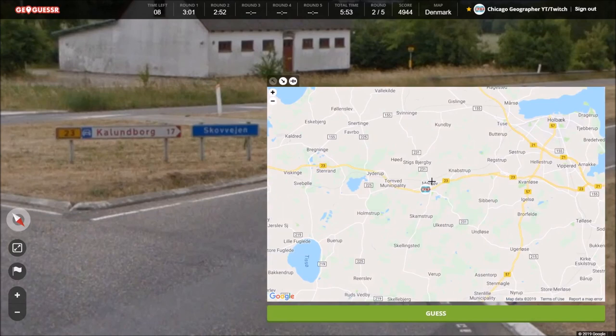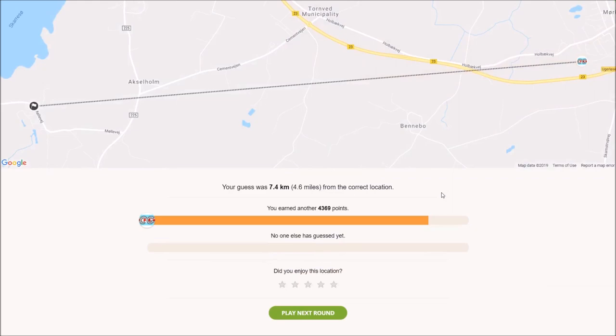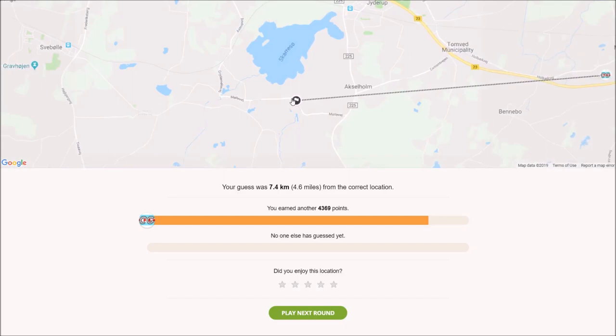Okay, we were close. 43.69 — we were over here. Could have gone better. Had I made it to that roundabout sooner I think I could have narrowed it down faster, but we just didn't have exactly enough time to get my bearings there. 43.69 — not terrible, I'll take it, but we can definitely do better.